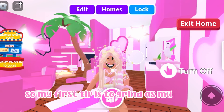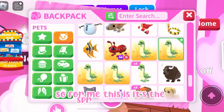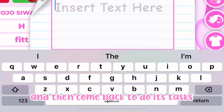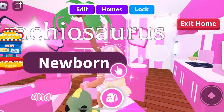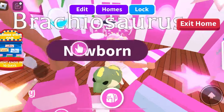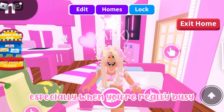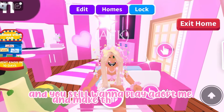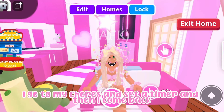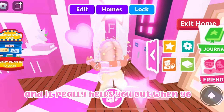My first tip is to grind as much as you can. What I mean by this is to take out the pet that you're making neon — for me, it's this brachiosaurus. You want to go AFK and then come back to do its tasks. Make sure you write that you're AFK because sometimes friends join and keep talking to you. Every 10 minutes, come back, do your pet's tasks, and then go AFK again. This is really helpful when you're busy doing chores but still want to make those megas and neons. I personally do this all the time — I set a timer, age up my pets, and go AFK again. It's really efficient and it helps a lot when making megas and neons.